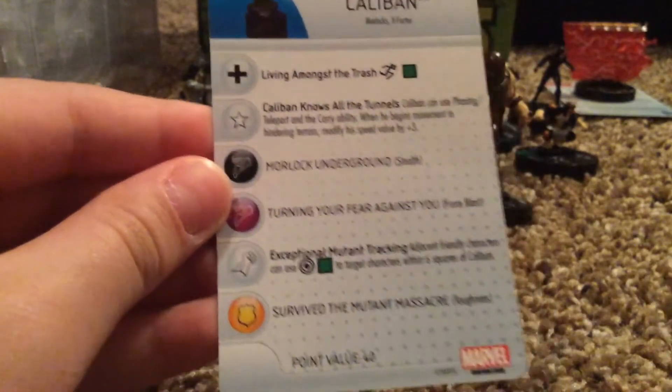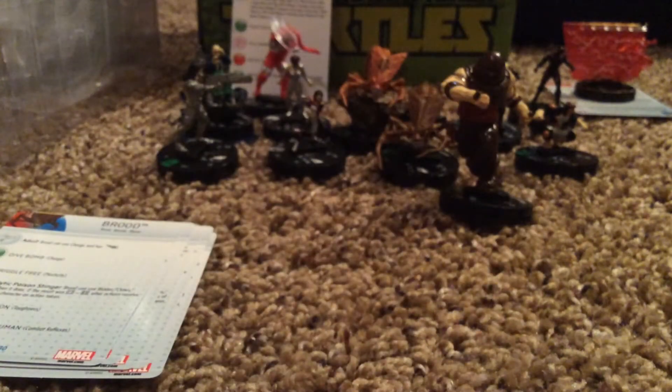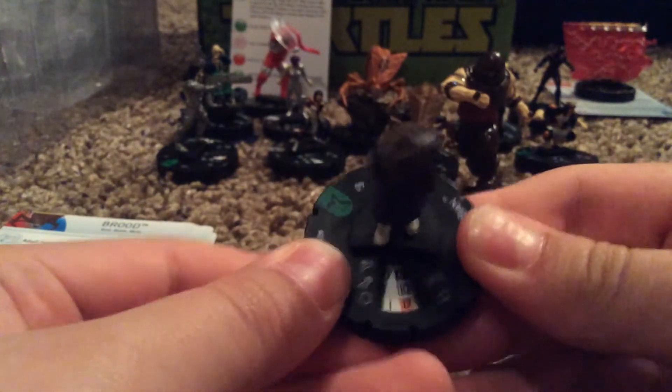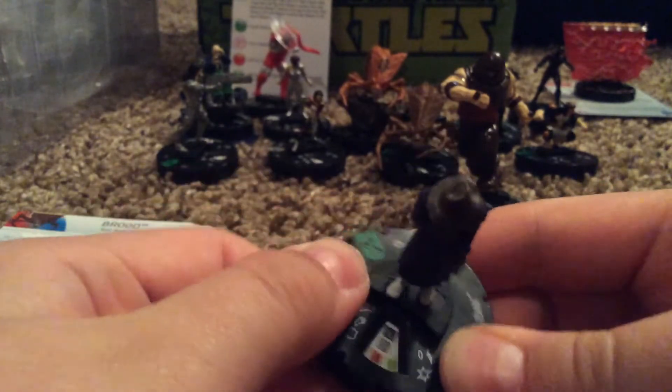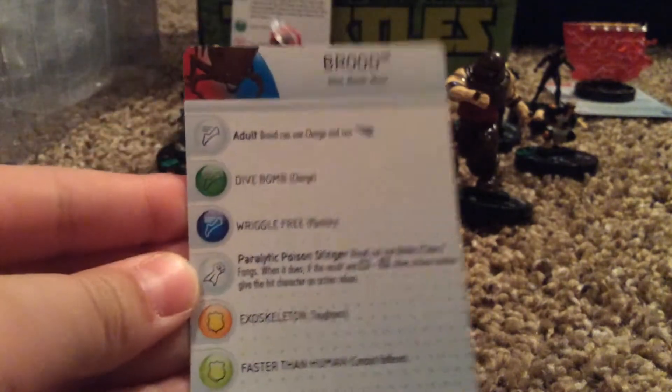Next up, we have Caliban. He is pretty cool, actually — I like him. I have to like the sculpt of him and his Morlocks. He's 40 points. He's pretty dang cool. A lot of these guys don't do much, but honestly I think they'd be pretty fun to play in some events.